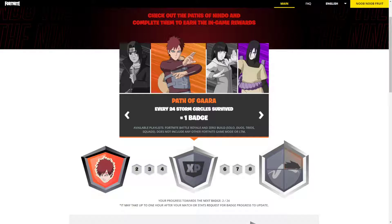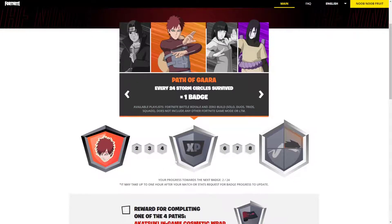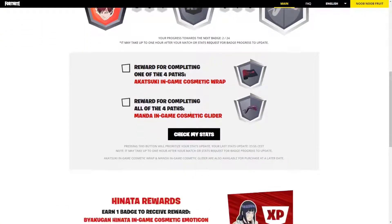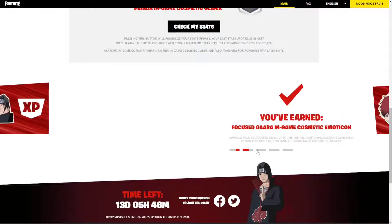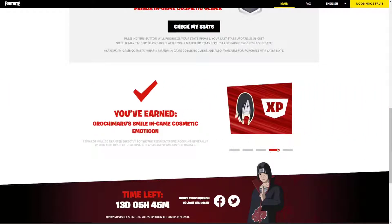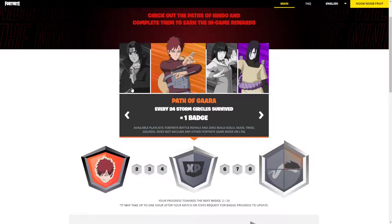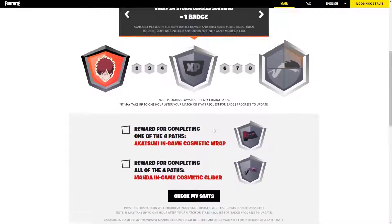Like I said, the Path of Gaara has these other rewards that you can unlock. Do not be mistaken — do not think that you can unlock Gaara himself. The event is about these rewards right here: the four emoticons, the XP that comes with them, the final Manda Glider which is absolutely free, and the Akatsuki Wrap. You do not get to unlock the characters themselves, just these cosmetics.